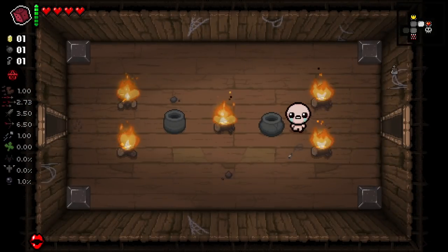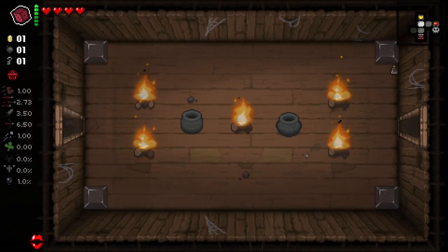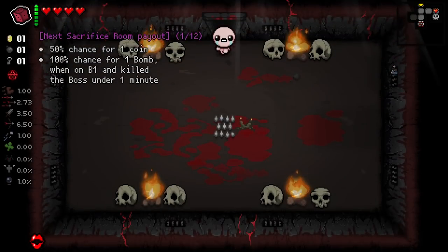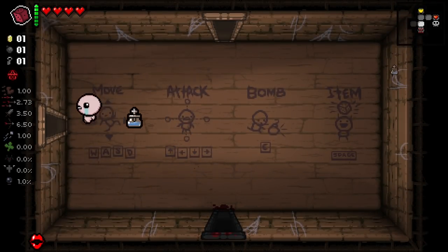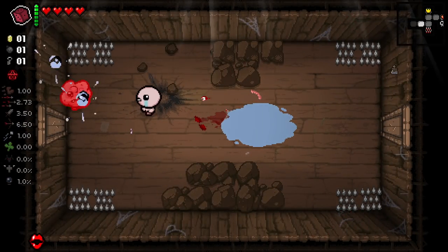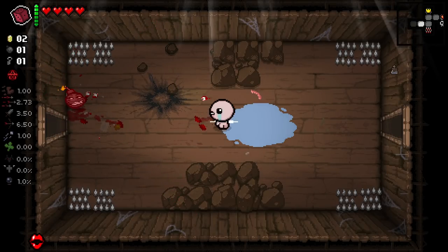I want to go see if we've got a cash room here. But yeah, getting Mother's Kiss as a trinket right off the bat here is pretty darn nice. Pretty darn nice indeed. And honestly, Holy Water is a great item to get as well. I'm very, very happy with that.